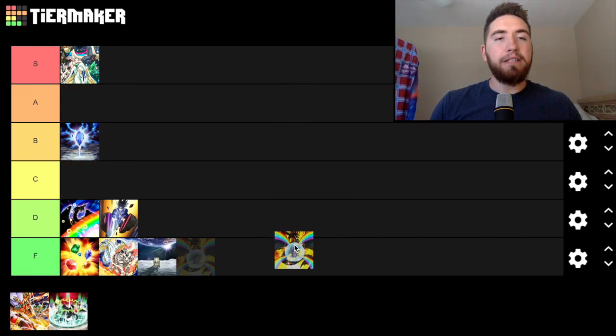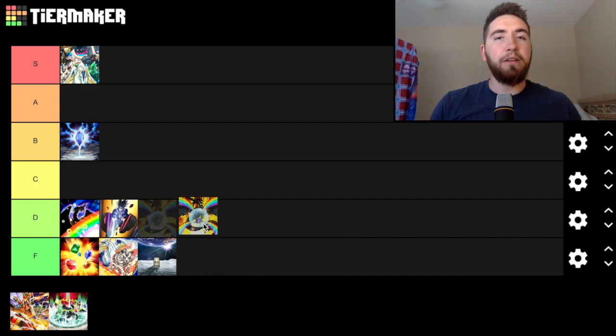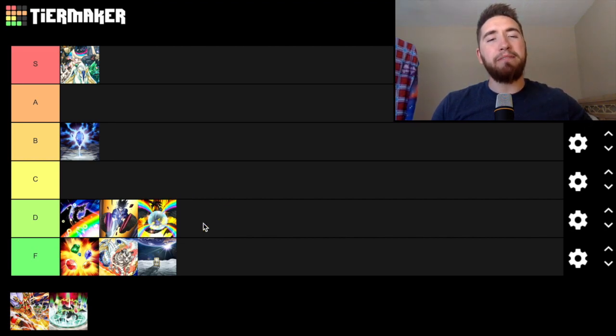Rainbow Path — I think I want to put it at F tier, but in Duel Links it's one of the only ways you can search Rainbow Dragon besides Melody. I might put it at the bottom of D tier because I've resolved it a couple times in Duel Links and you get to add Rainbow Dragon. It kind of is a neg because you have to send a Crystal Beast from your spell-traps to the graveyard. It's not a good card at all — D minus tier, borderline into F tier.